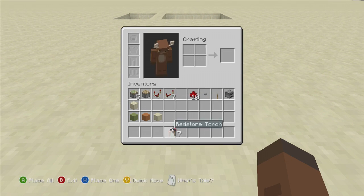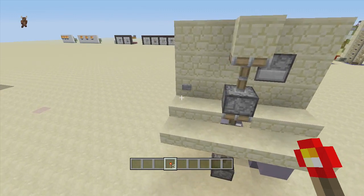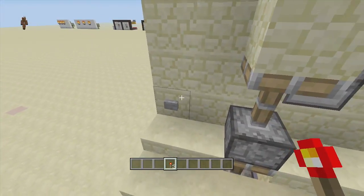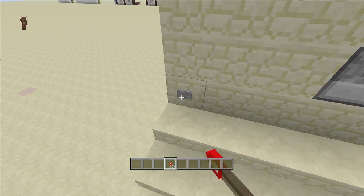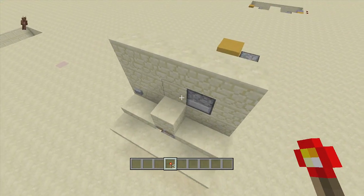Let's go ahead and get an outside view of our triple piston button lift. As you can see, there's nothing really to it — all it is is a triple piston with a budded block above it. If I click this button right here it goes down, and if I click it again it will extend up. On top is our budded area, so we put a redstone torch here and it will go down, then if we put it back it will go up.